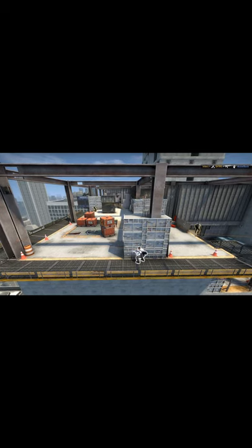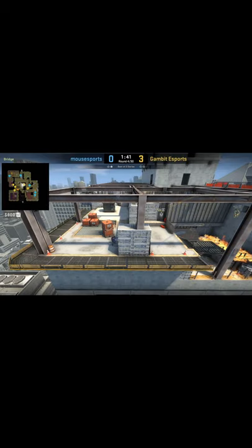Gambit love running this tactic — it's one of their favorites and they've run it at least once a match. This tactic can be very hard to stop if the CTs get upstairs and aren't playing the 4th position, as the flashes are intended for site. It's also hard to stop if the CTs aren't playing 2B at the start and have their B player rotated towards mid.